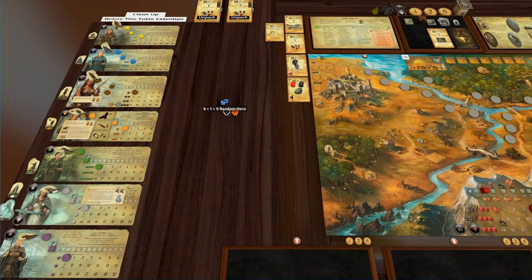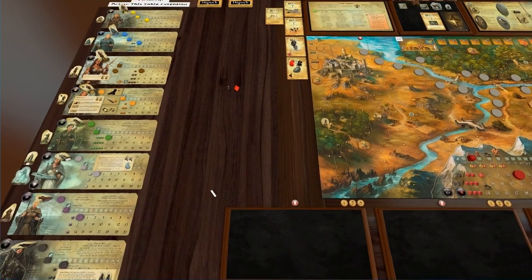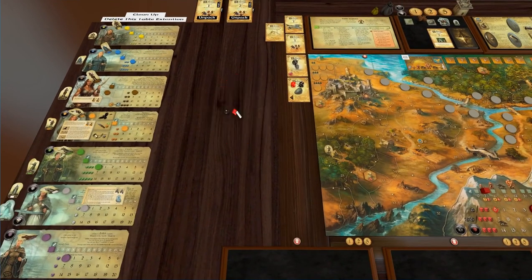The way I do that is I just roll a black die and a red die. Black is the number — like 1 to 8 down this list of characters — and the red die is male or female. Male is odd. So that's a 4, 1.